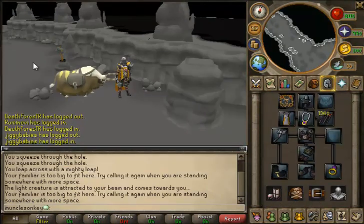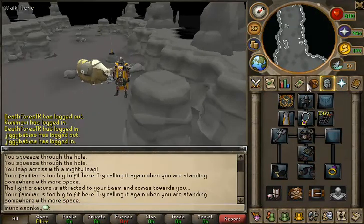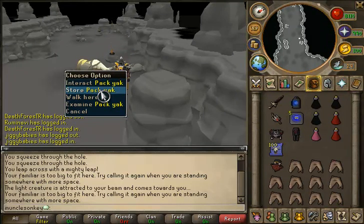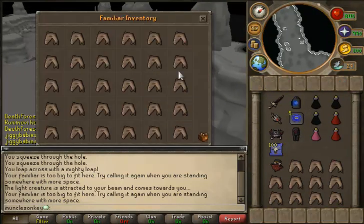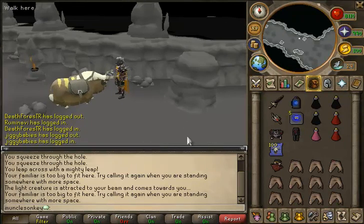Now that we are at the area to kill, it's time to go over the gear setups. I have a Pack Yak. If you don't have a Pack Yak, I would recommend bringing a Unicorn, and if you don't have one of those, you can always just bring a Wartortoise and fill it full of food. However, if you do have the Pack Yak, I would highly recommend bringing this over the Unicorn, because it's not really fun to stay here for a long amount of time anyway, since the loot isn't very good.